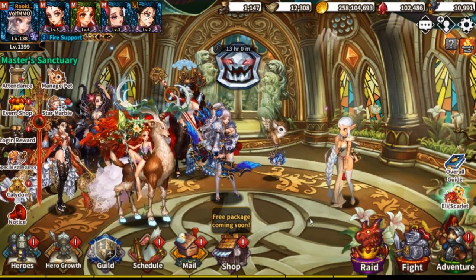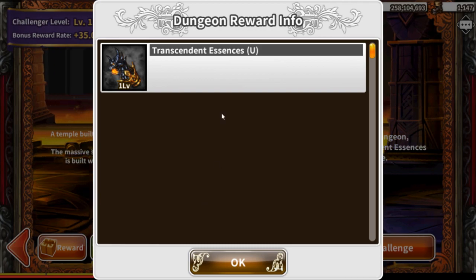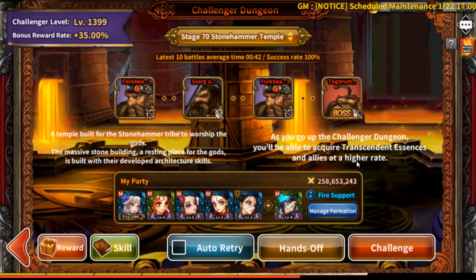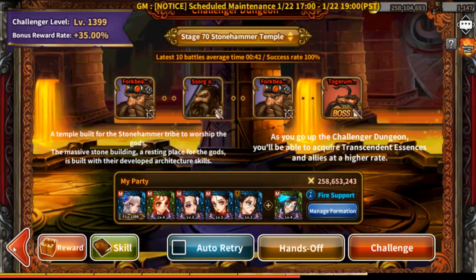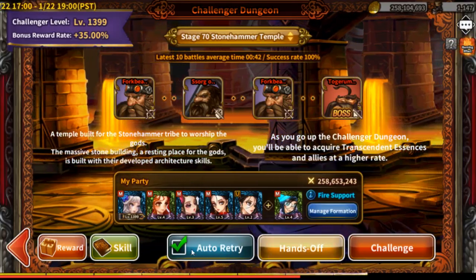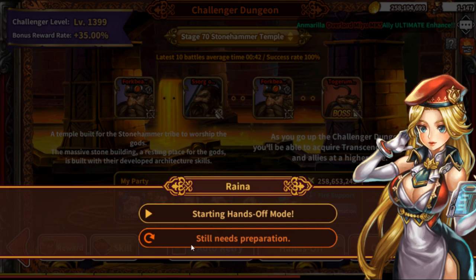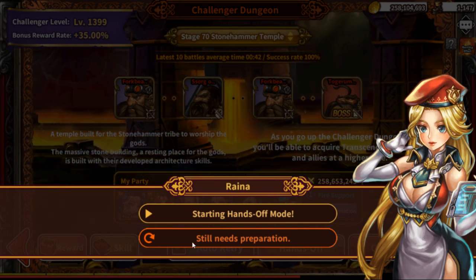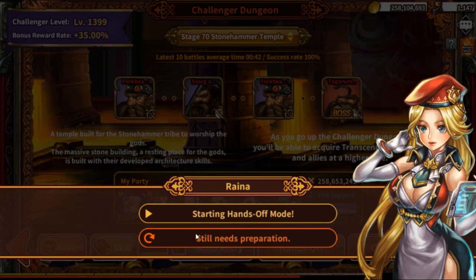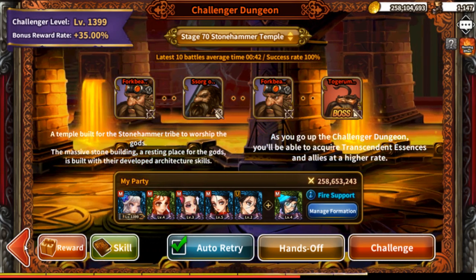That's basically the basics of farming in Dragon Blades. It's actually pretty simple. Where you want to farm essence, allies, and gold is in Challenger Tower — that's pretty much the main place to farm now since you can no longer farm in Story. Turn on auto, then you can farm offline with the app closed. But you have to click the offline farming button — you can't just turn off your app and expect it to auto-farm. It will farm for eight hours.